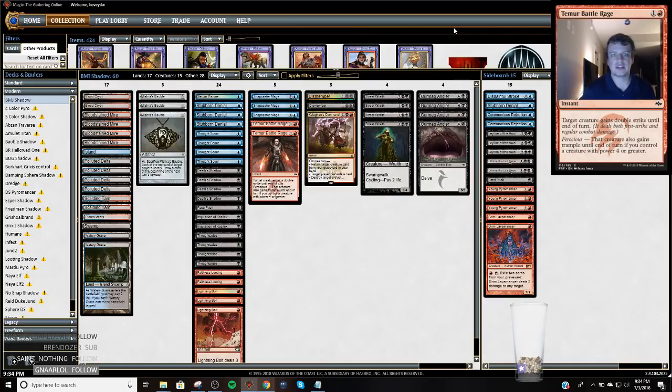It's basically just Ben's list — it cut a Mishra's Bauble and then one other card for Kolaghan's Command and a Snapcaster Mage. I like K-Command in this deck now that you have six ways to put cards in the graveyard.